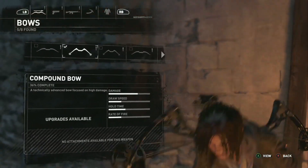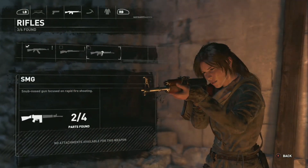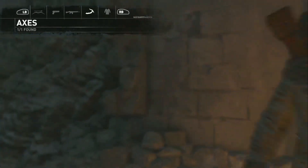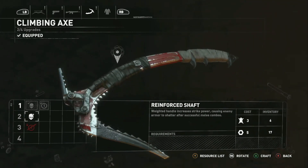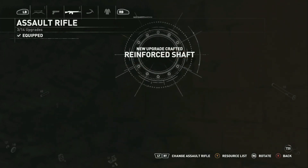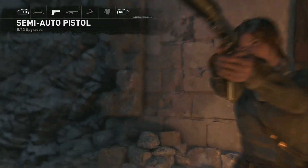Weapon upgrade - I did get something... I thought I got an SMG or something. I got something good. I gotta use the upgrade so I can now upgrade stuff. Reinforce shaft - weighted handle increases strike power, causes enemies' armor to shatter after a successful melee combo. That sounds pretty cool, I'm gonna start with that right off the bat.